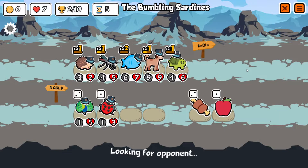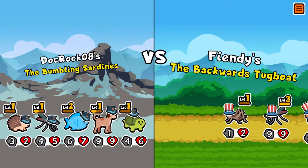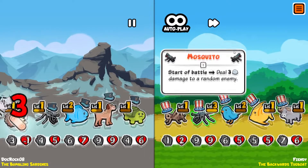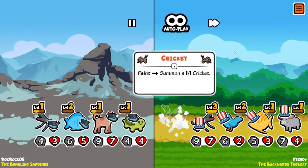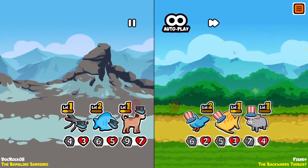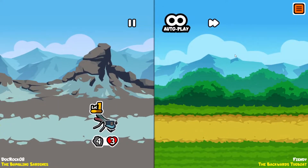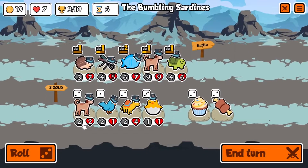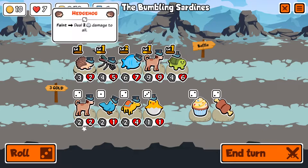We're now losing three lives per turn — interesting. Oh okay, everything gets hit a bit. That's fine. Melon armor play on the dog — that grants us a win! I'll take it. That's three wins.